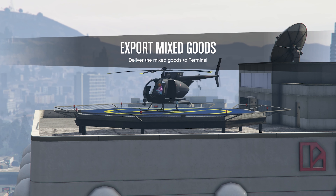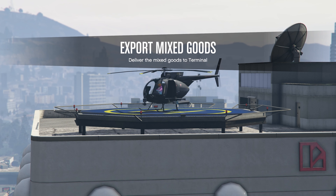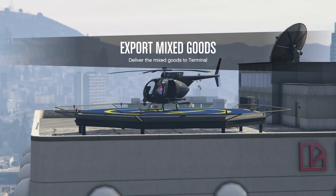One other thing I feel like a lot of people forget about — this is also two times money this week: export mixed goods. You can see 'deliver the goods to the terminal.' It's basically the same thing — in your bunker you have excess weapons and you take it to Ammu-Nation and get 50k, or your Freakshop where you can do Dax missions for 50k. Well, this one is similar to that but it's for your CEO special cargo business.